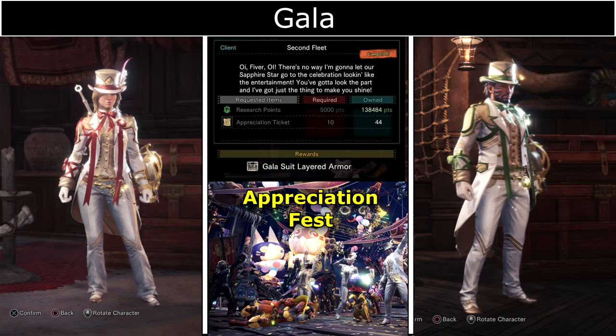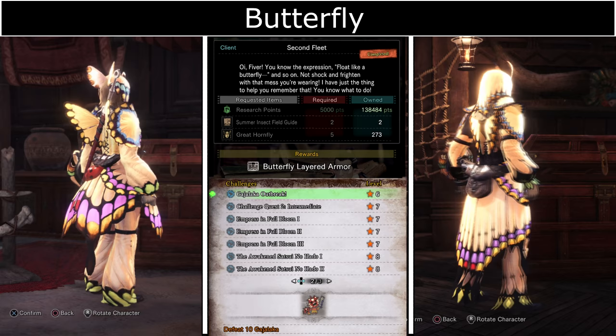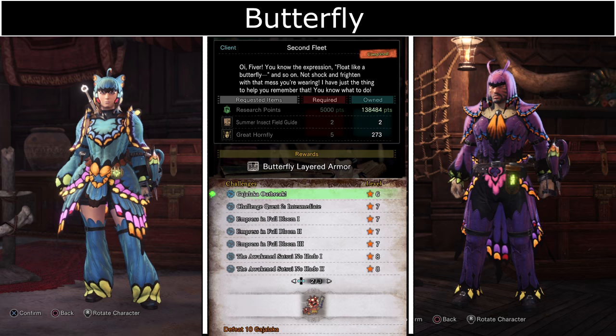The Butterfly Alert Armor requires Summer Insect Field Guides which can be obtained from the Arena Challenge Gajalaka Outbreak. The best place to farm Great Hornflies is by growing and boosting Honey or Bugs at the Botanical Research Centre.